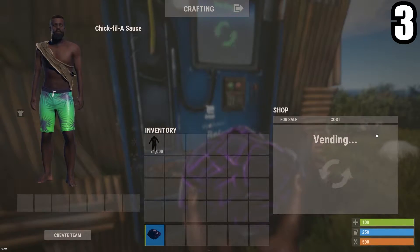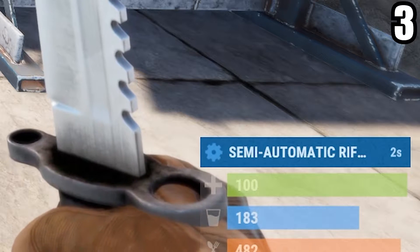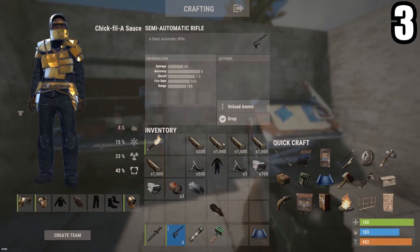When going to a vending machine to buy a weapon, never buy a bullet. You don't need to, because when you craft a weapon after learning the blueprint, it provides you with bullets, so you can just research those and save your scrap.